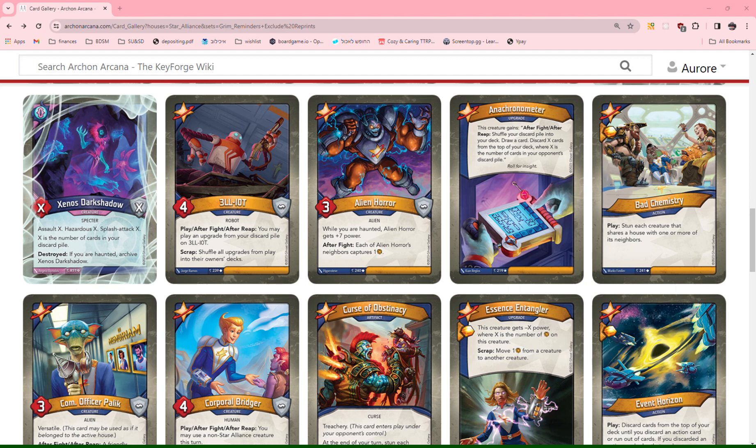Alien Horror: 3 power. While haunted, Alien Horror gets plus 7 power. After a fight, each of Alien Horror's neighbors captures one. I don't like this card very much. It's conditionally pretty big, but the after-fight effect doesn't really work if it's not big. So this is not really a card I'm looking for in my deck — I give it a 0.